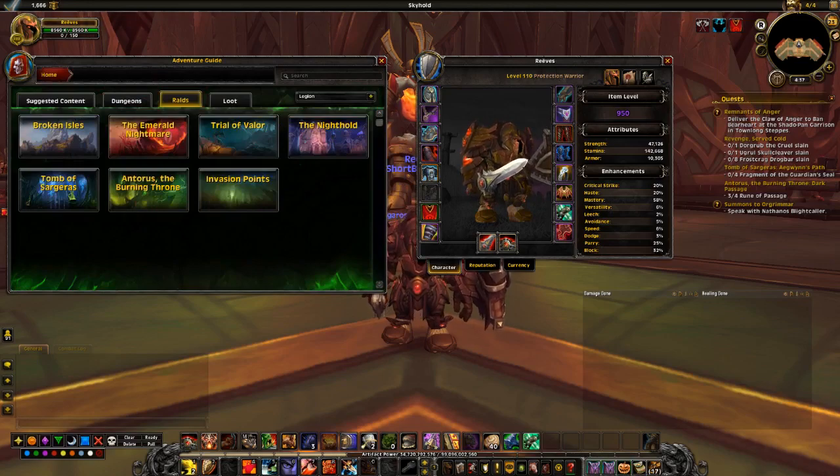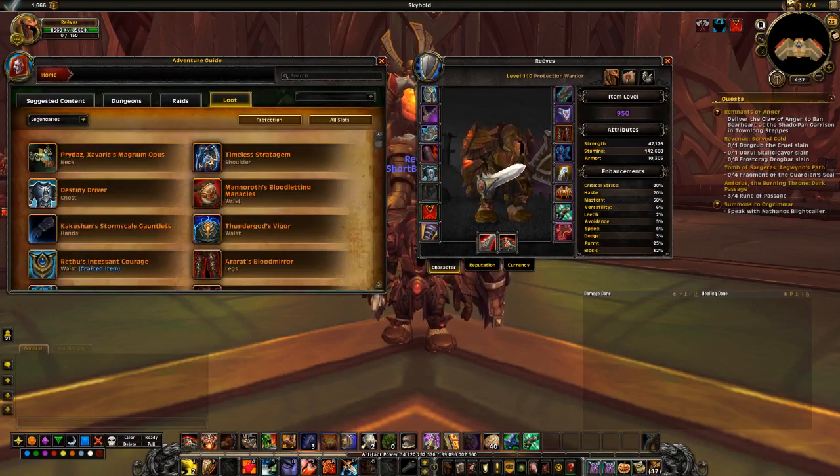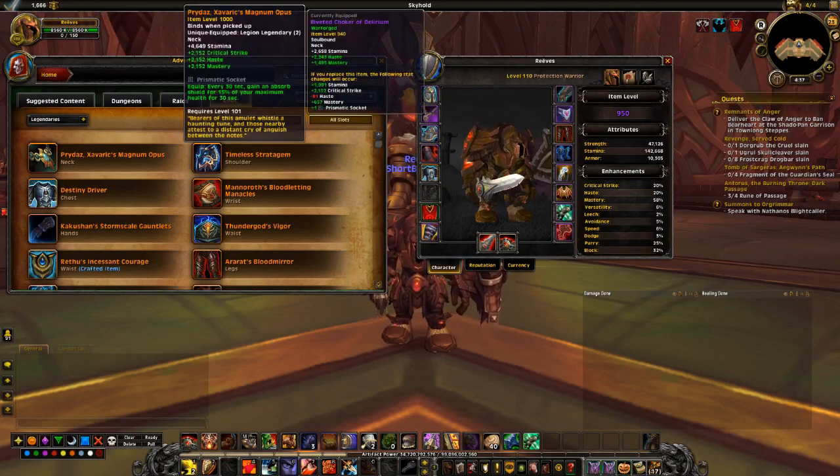Now for Legendaries. Pride of the Fearless — as a tank it's not great. The secondary stats and stamina are decent, and the socket is useful. But the shield gets eaten away even faster on this tank since you're taking more damage than any other. A Warrior is supposed to be a proactive tank but it plays very reactively this expansion, so Pride is probably the worst legendary to use on this spec.